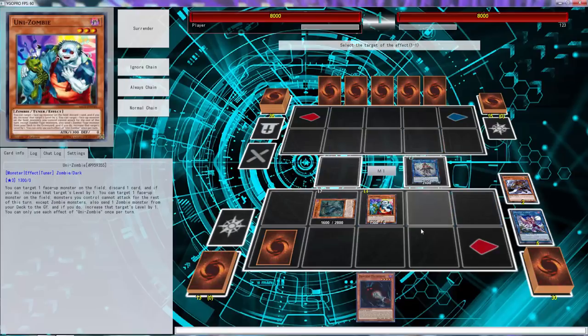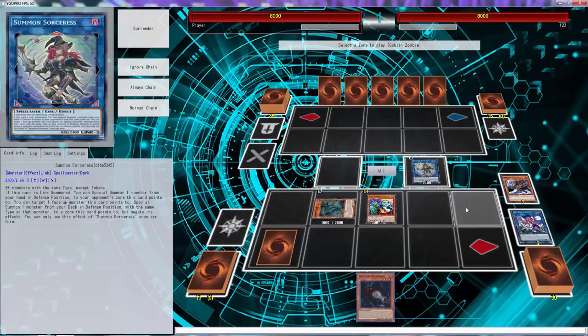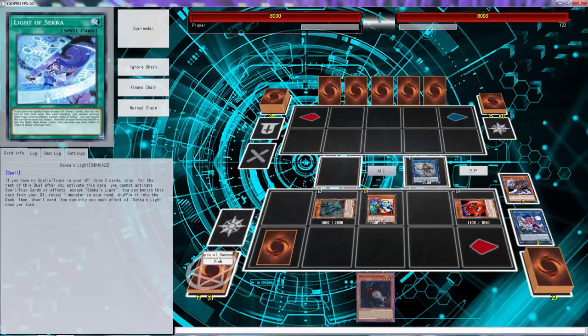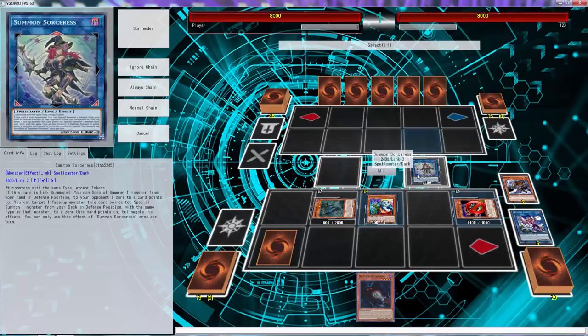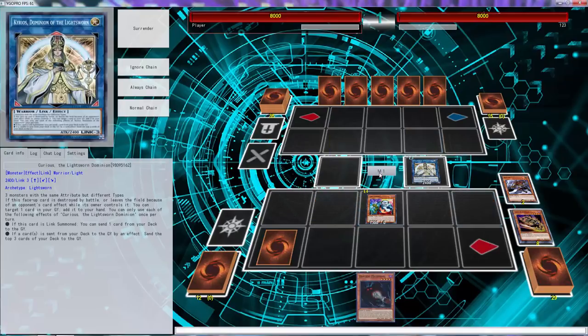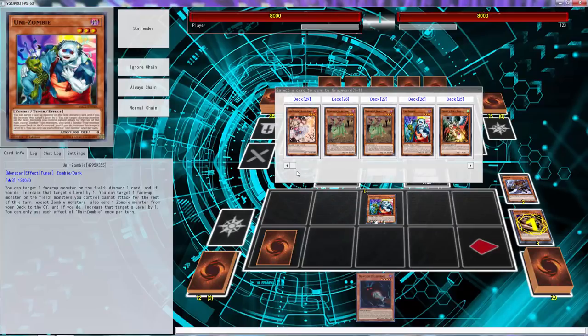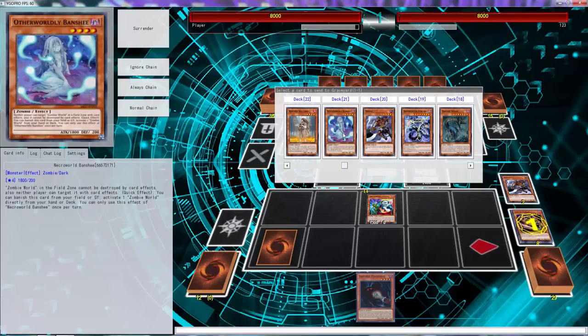We're going to activate Summon Sorceress, and we don't need to get lucky here. We don't want to summon into our opponent's field. We're going to go Curios — this is a good standard play. You want to go Curios, and then Curios is going to dump the four-star. Since we drew into another Danger, we want to add Mizuki.